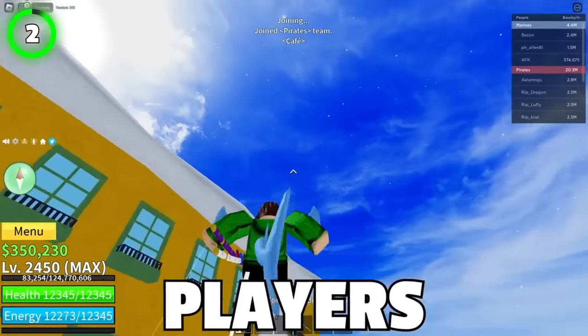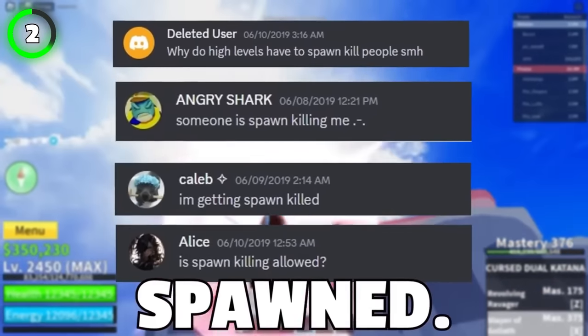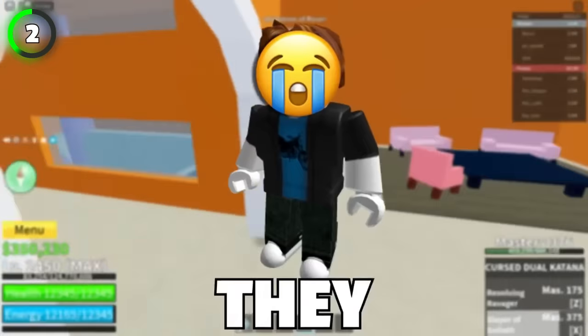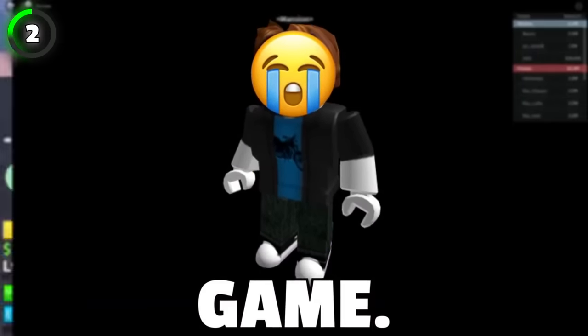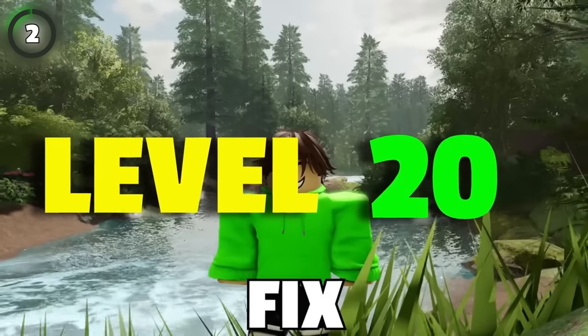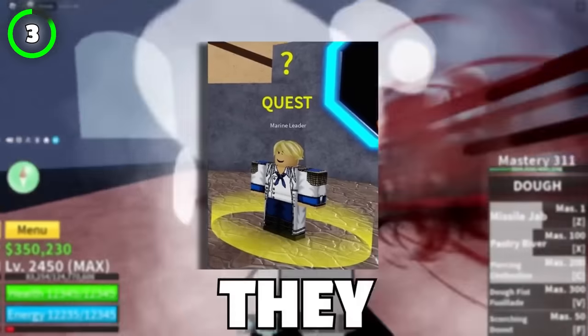Back in 2019, new players couldn't even get the boat because experienced players used to kill them as soon as they spawn. Fortunately, Bloxfruits developers realized this was a huge problem. Nowadays, you must reach level 20 to fight with other players, so not only did they fix spawn killing, but also gave new players a chance to do quests and see if they liked the game.